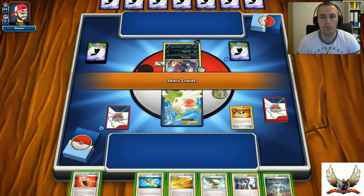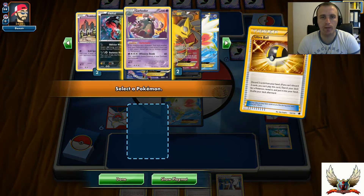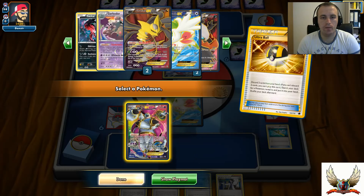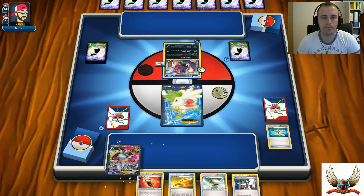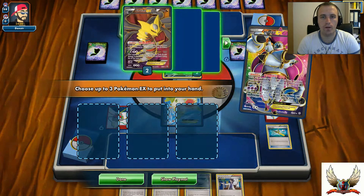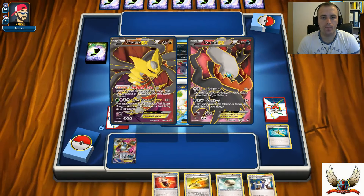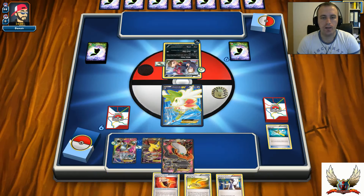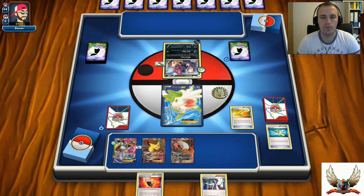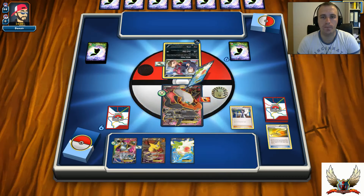I got an Ultra Ball - I'll discard Super Rod and Reverse Valley, probably for Hoopa. Let's grab Hoopa for Scoundrel Ring. I'll grab one Giratina and one Darkrai. I'm happy with that. I can play Giratina, I can play Darkrai, and I can even go with my Escape Rope on Darkrai. I'll attach Fighting Fury Belt and go with Professor Sycamore.